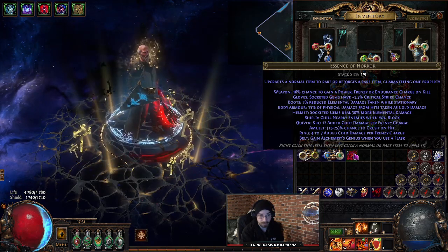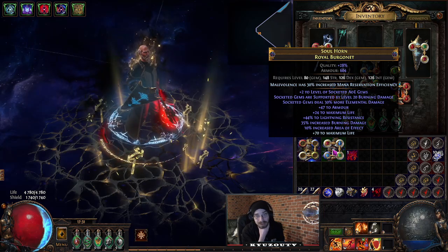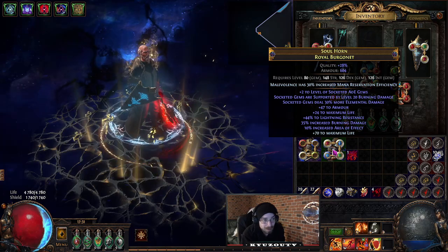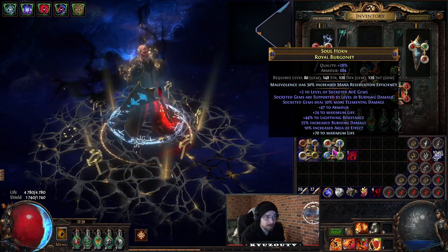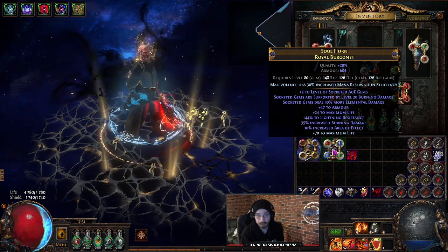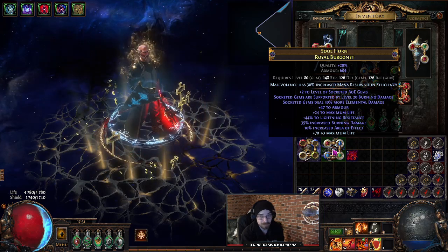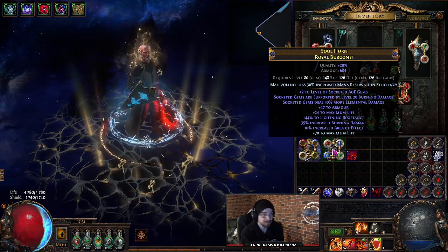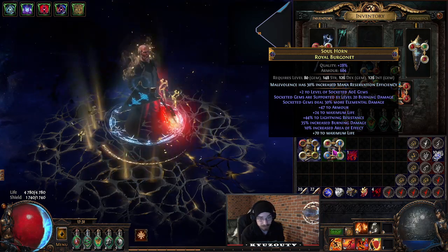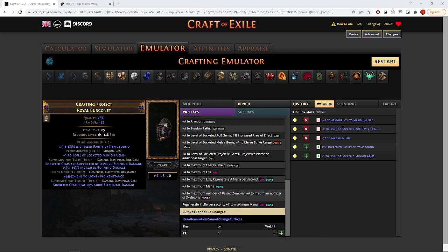Next, we use essence of horror until we hit burning damage and a random suffix. In my case I needed a tier 3 or better resist to cap my resists. My second helmet here cost me close to 3000 chaos worth of horrors to hit that combo. Now if we fill all six affixes with the essence we could annul and hope we hit a prefix. If we brick the helmet we start over with essences again until we have at least one open prefix.